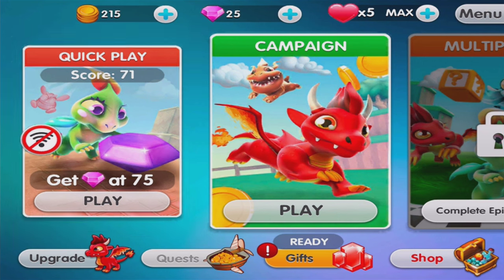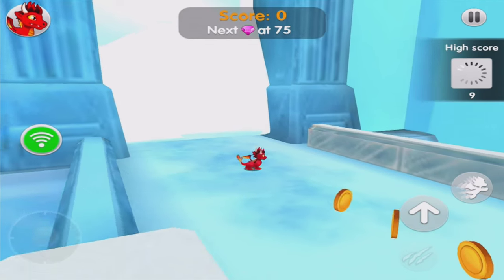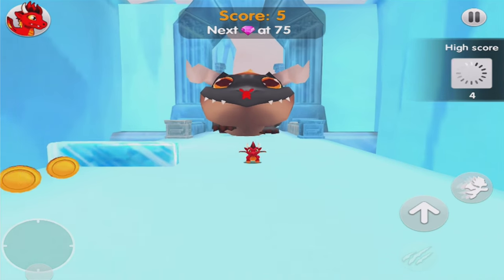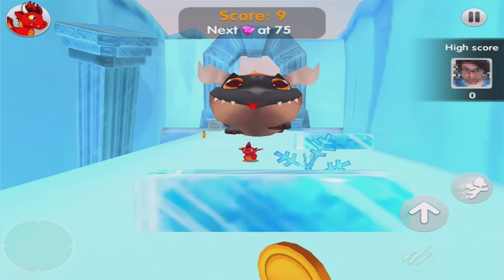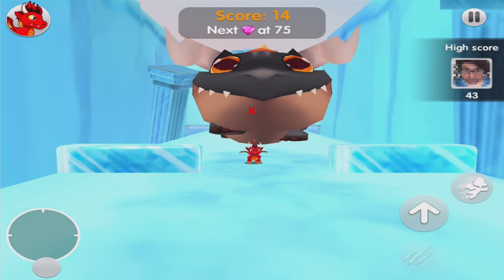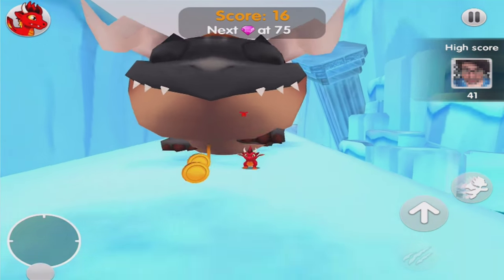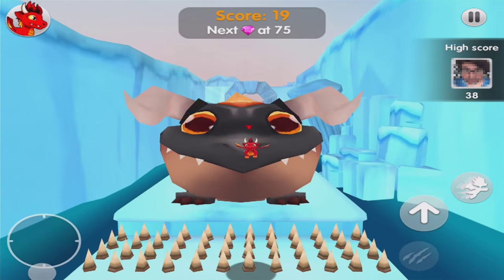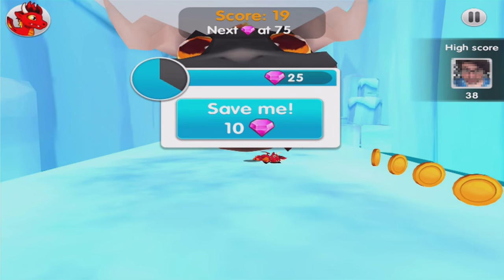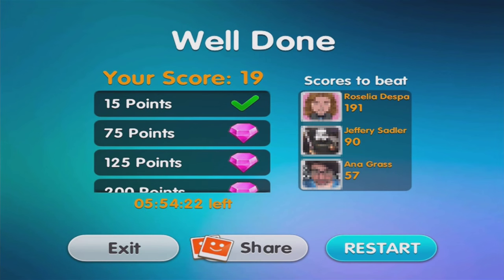I'm going to get a gem. I need to get to 75 score. I'm getting chased - I have not done this before. Go around it. I took my hand off the screen - be very careful. I'm taking my hand too far. I made it. How come the spikes don't hurt him? He has two big feet. I keep pulling it too far down - I should really use a different part of the screen because my hand was going off the screen.